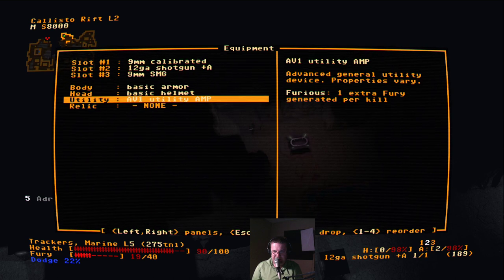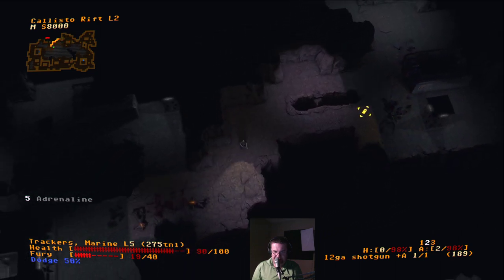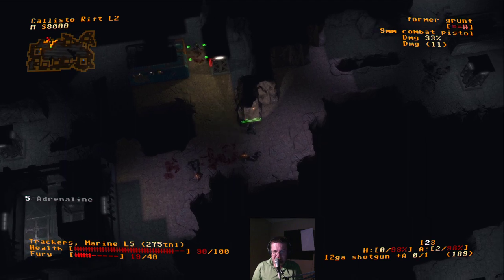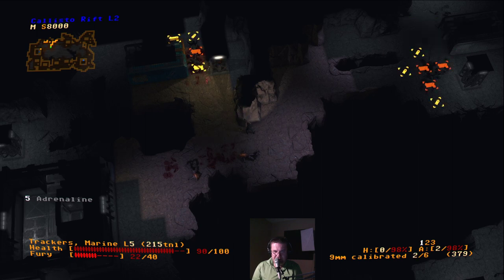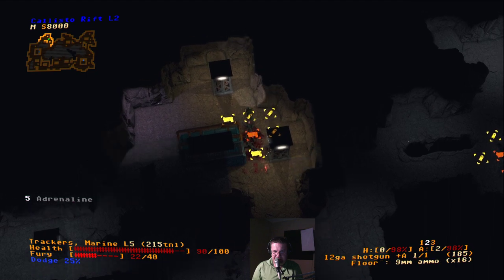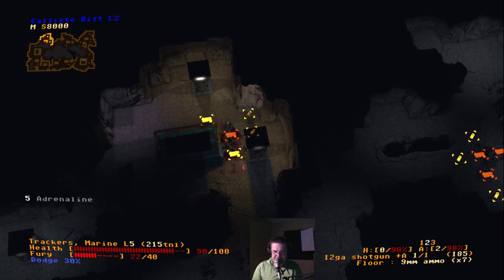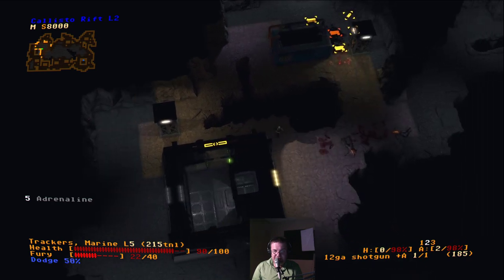A utility map — one extra fury generated per kill. So I guess if we kill things, a lot of them in a row, we gain a bonus. Switch over to our pistol. Out of ammo — reload. I don't know why that had such bad aim. Combat pistol — take the ammo. I'm carrying too much junk. We've got enough ammo; we could start using the machine gun again. Looks like we have basically explored everything.